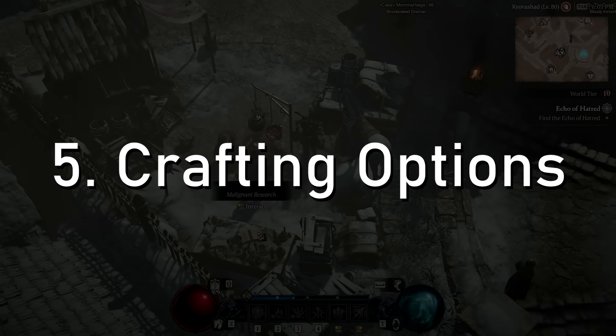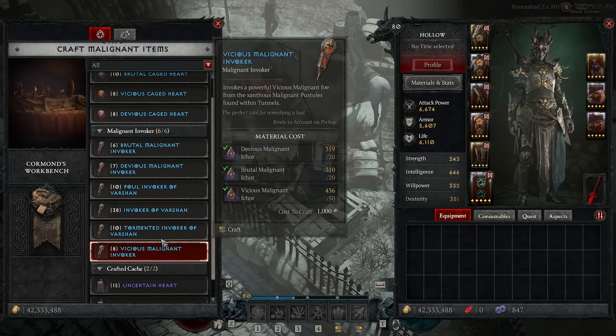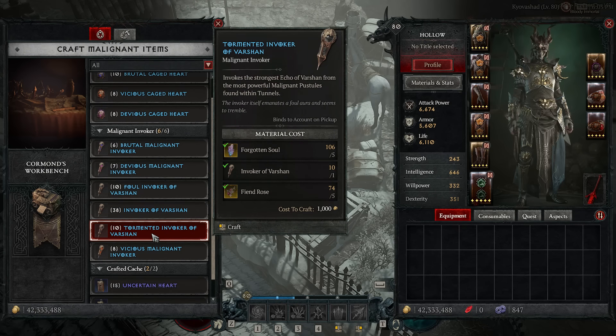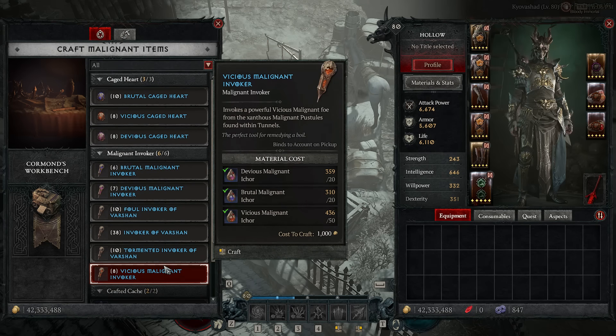At Cormond's Workbench you can craft hearts and invokers, but you're not allowed to craft raffle variants directly. Farming raffle hearts is just too brutal — the best option is crafting uncertain invokers or uncertain hearts using expensive materials to maybe get a raffle invoker or raffle heart. I've done quite a lot of these and have literally never gotten one. This is too punishing. There should be some guaranteed way to obtain a raffle heart or invoker. The crafting system is neat but too RNG-dependent.